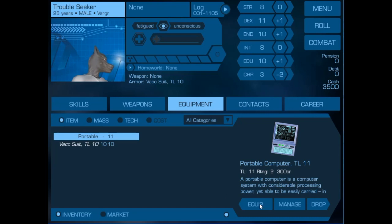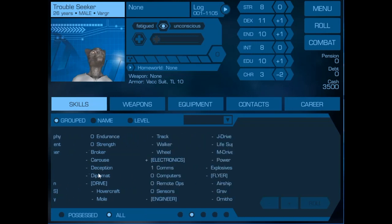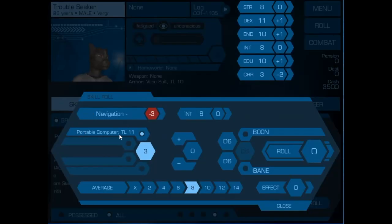If we install that program and then equip it, when we go to the skills — even if we don't have that skill — we go to 'all' and navigate to navigation. We find that when we go to roll it, the portable computer with the expert system removes the minus three that we would normally have, making this a very useful thing to have.